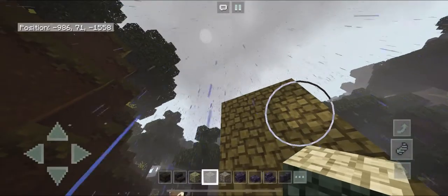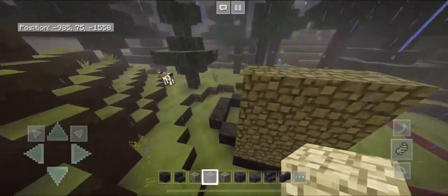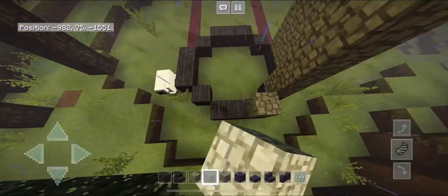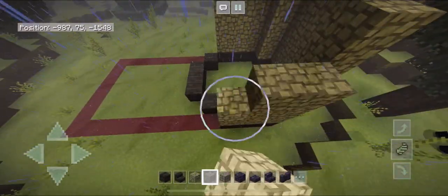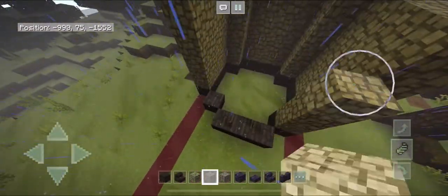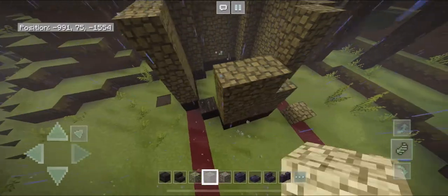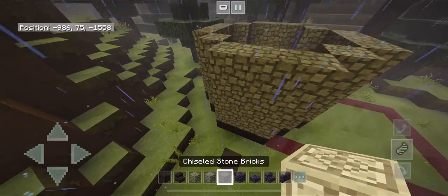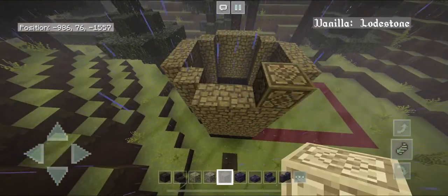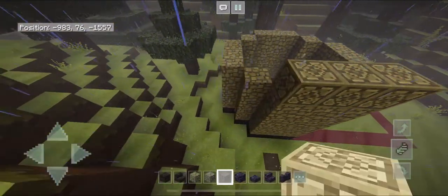Make sure you have the right amount of blocks — it should be four blocks tall — and then go ahead and fill in the rest of your walls. Grab your chiseled stone bricks and we're going to bring those same walls up by one more block.